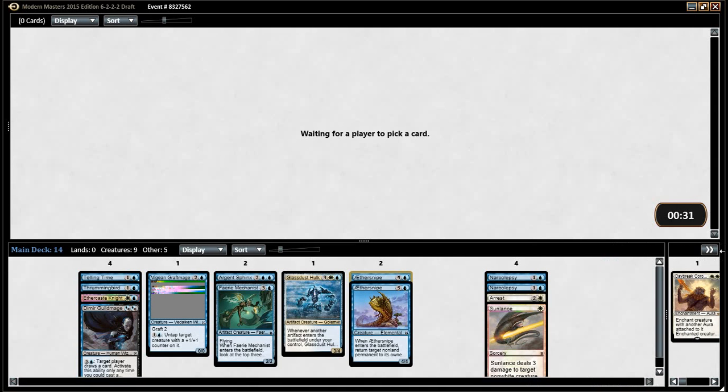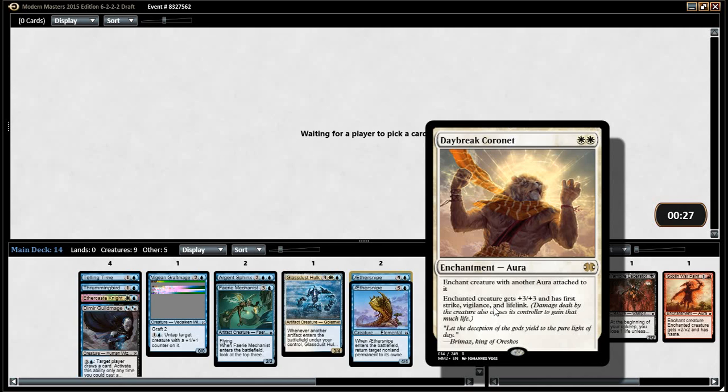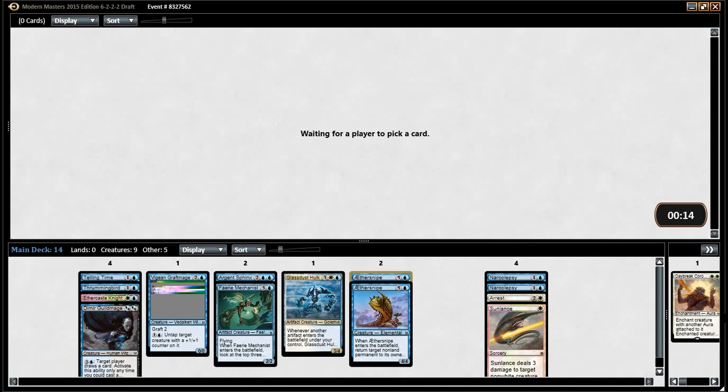These things happen — yeah. Some degree of making our money back. It frustrates me that that card is in this set because there are like two auras in the set that you want to put on your creatures, not counting Narcolepsy and stuff. There's like Goblin Warpaint — I think that might be it. I can't think of any others.